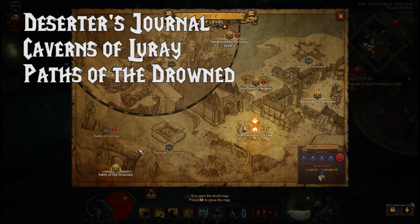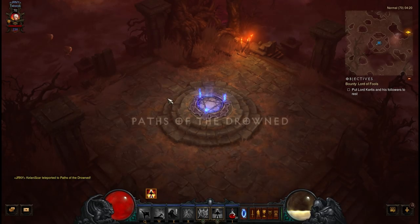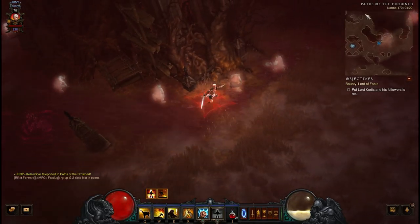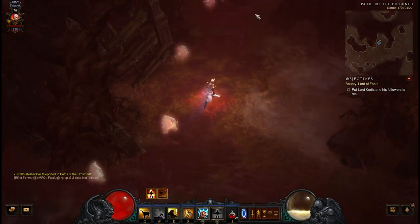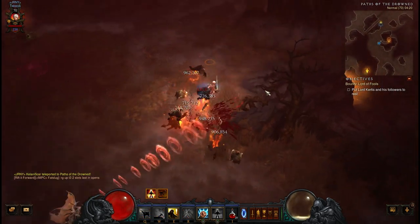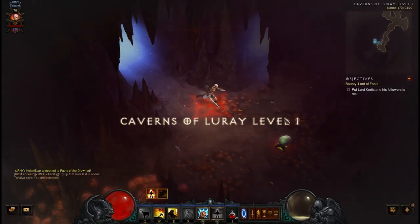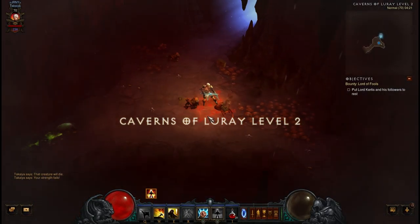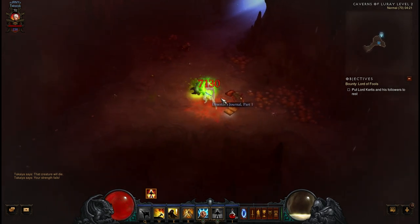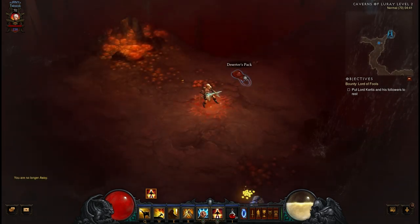The Deserter's Journals can be located in the Caverns of Luray, a dungeon in the Paths of the Drowned. TP over to the Paths of the Drowned and find the Caverns of Luray — it can spawn around the edges or within the middle sections, so make sure you clean out the entirety of the paths. The books are inside satchels on level 1 and 2. I've only found them on level 2 personally and only found 2 within 1 game, so you may have to reset your game a few times.